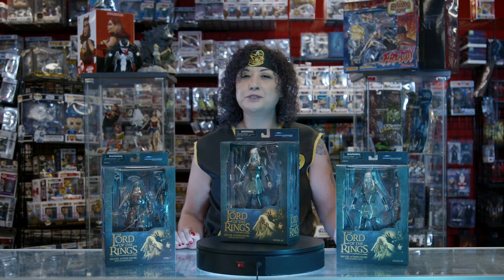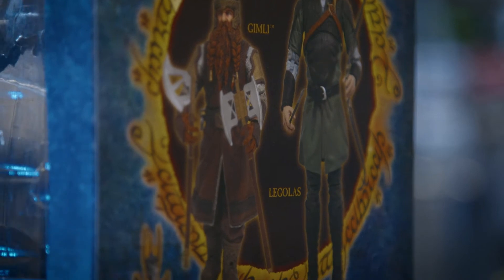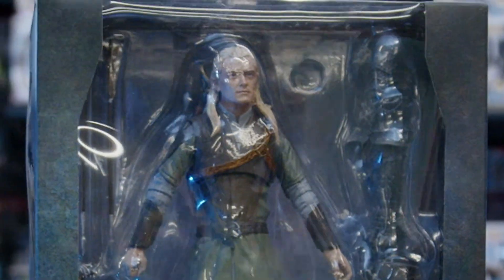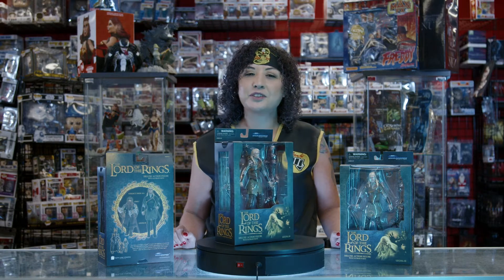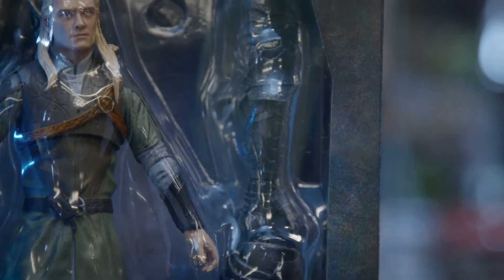Let's move our fight from the Outworld to Middle-earth. We have enemies turned bros, Legolas and Gimli deluxe figures. Our bleach blonde elf has all of his looks from the screen, plus his accessories. The Fellowship's greatest archer comes with an elven bow and a few arrows. And if you're into Build-A-Figure collecting, he comes with Sauron's right arm and leg.